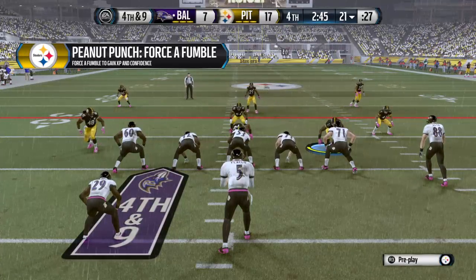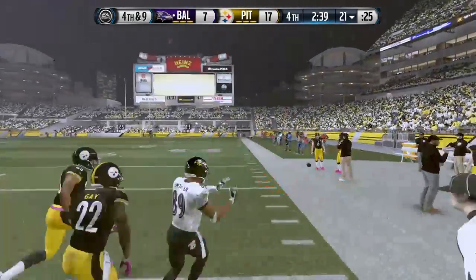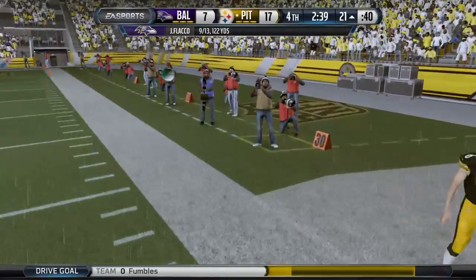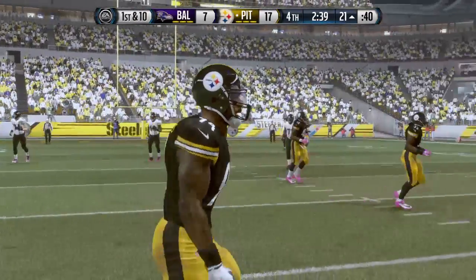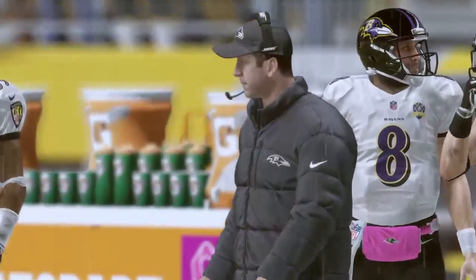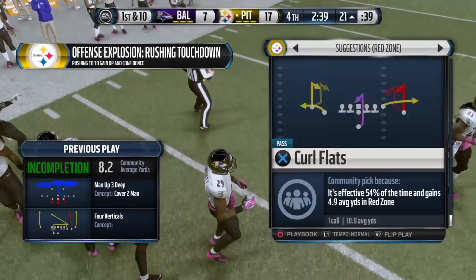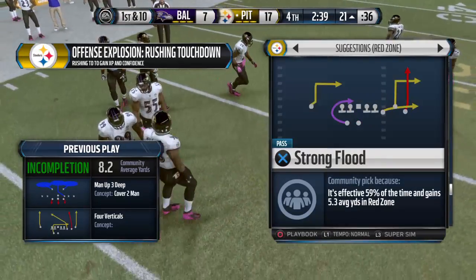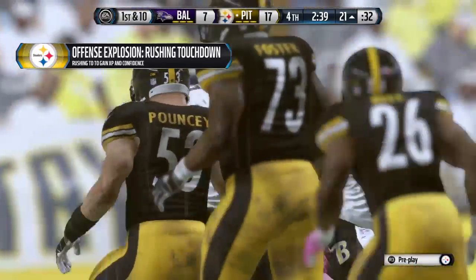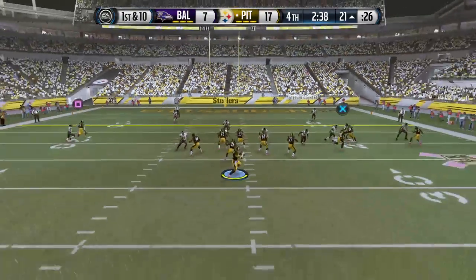Fourth down coming up. Flacco is going to take it from the gun, going deep. The Ravens go for it on fourth down, and they fail. I did not understand the decision, but you've got to make sure your team doesn't get down from that. The Ravens feel pretty good about themselves — they were out there a long time but only gave up three in the end. The bad point is they just gave up a lot of easy plays to the opponent's offense. You just can't give away easy passes and let them run right at the middle for yards. They're going to have to toughen up.